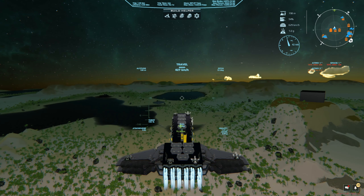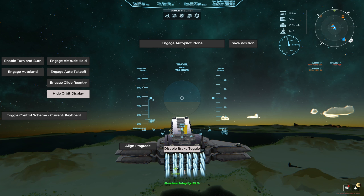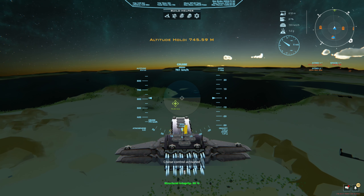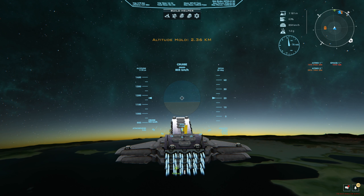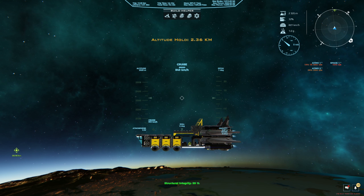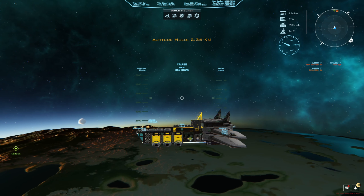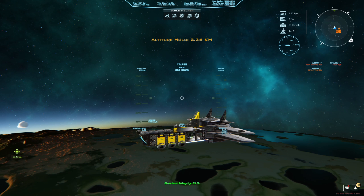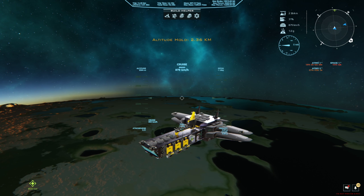It doesn't actually fly bad at all — it flies pretty good, I gotta say I'm a little surprised. I'm going to switch over to altitude hold, go up to like 2,000, and set cruise. What's the max speed on this bad boy? Let's set it to 900 kilometers per hour and go from there. Leveling out real nice, looking good. The door is open and it's freaking out — I have the door and force field on a sensor, so I might have to mess with that.